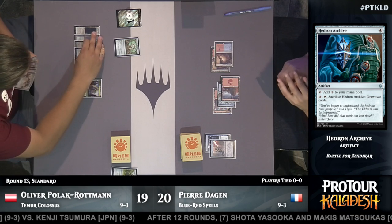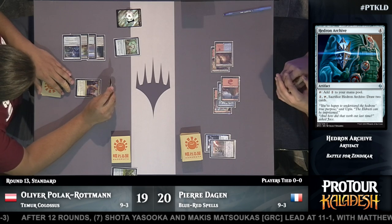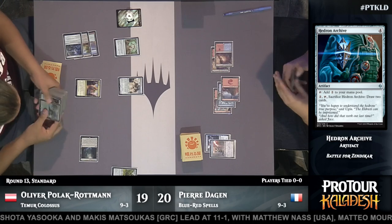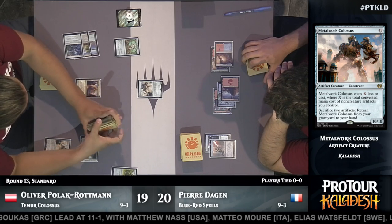One of the strengths of this Colossus deck is the land. Sanctum of Ugin and Inventor's Fair are both very, very important to the deck, and you can see them both in play right now. And here is Colossus number one coming down — that triggers the Sanctum, and Oliver is opting to sacrifice it, searching up another Metalwork Colossus. There you see it on the right, one of the new additions from Kaladesh.